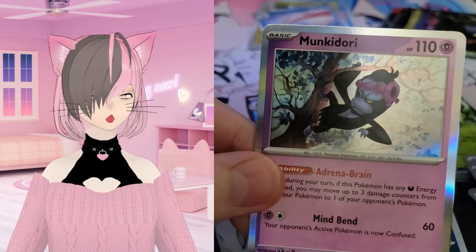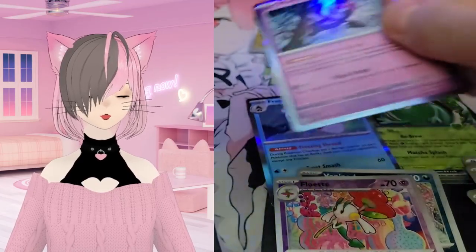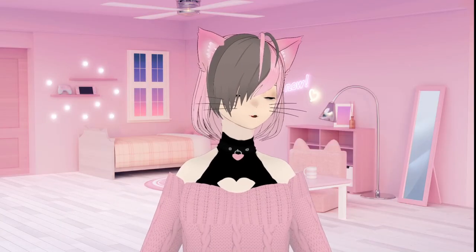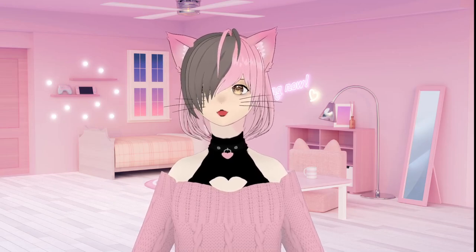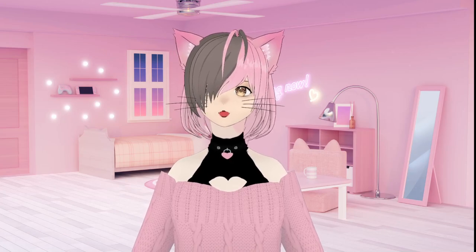Munkidori — it's a monkey Pokemon, we love monkey Pokemon. Like Mankey, and all those guys, the semi-stage evolutions. Infernape and his evolutions, Chimchar and Monferno — yeah, we love the monkey Pokemon line.